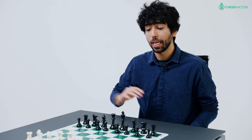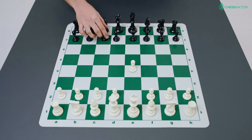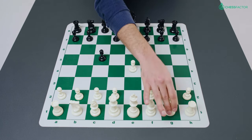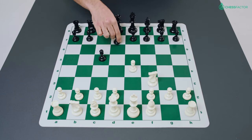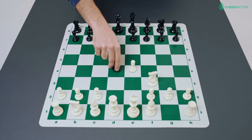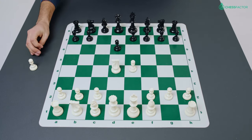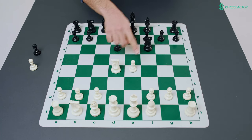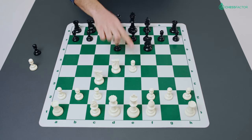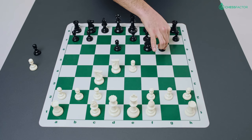Mikhail Tal had the white pieces and he started with the move pawn to e4. After pawn to c5 we have a Sicilian on the board. Knight f3, d6, and d4 marks an open Sicilian. Pawn takes d4, knight takes d4, and black plays knight f6 attacking the pawn on e4.